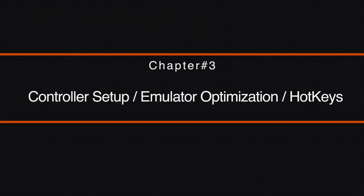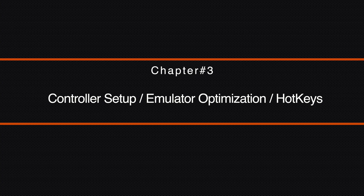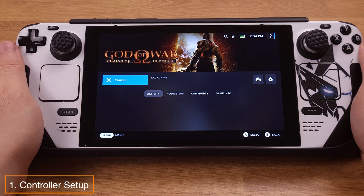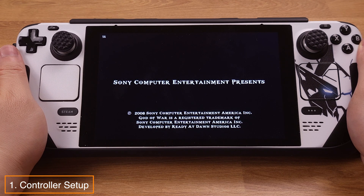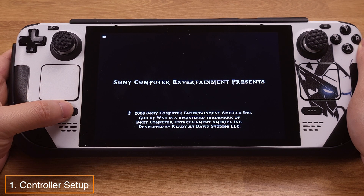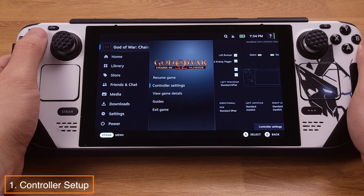Now it's time to set up the controller, optimize the emulator, and learn some useful hotkeys. To set up the controller, we need to start up a PSP game from Steam Deck gaming mode, then press the Steam button and select Controller Settings.